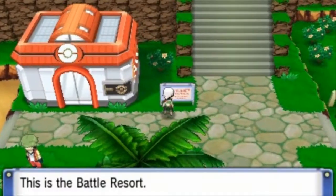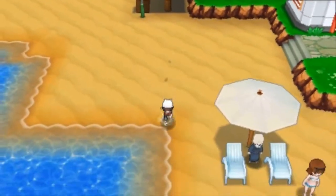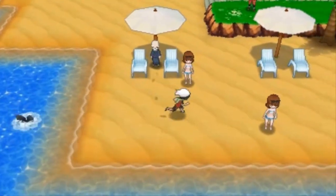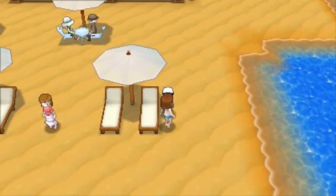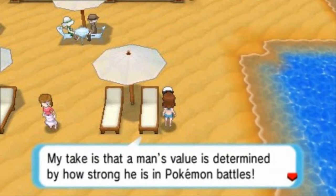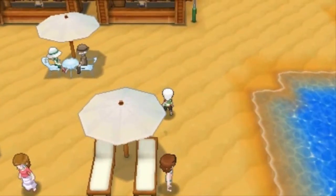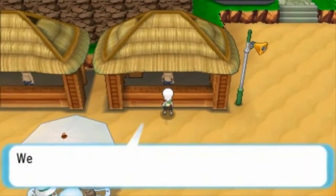Here we are in the Battle Resort — a paradise for trainers, by trainers, and for trainers. There's a lot to find here, including Looker and a bunch of items. Talking to some NPCs: one says a man's value here is determined by how strong he is in Pokemon battles — this place is filled with trainers who are good-looking and strong.